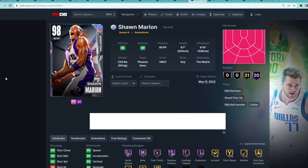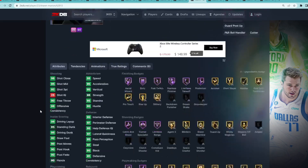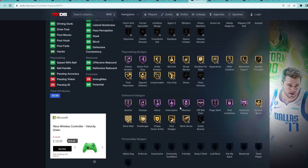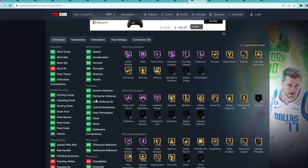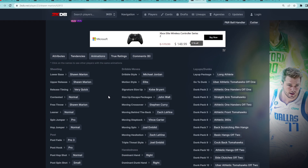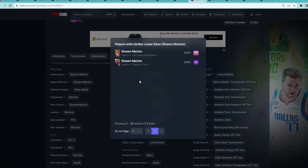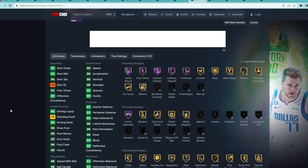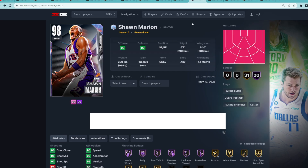At number 10 is the Galaxy Opal Shawn Marion, because I feel he's a little more usable in game. Being a 6'7" small forward with a 6'10" wingspan, he gives you great defense — 95 block, 97 steal, 97 lateral quickness, 97 perimeter, 95 interior defense — with Hall of Fame defensive badges. He's great going to the basket and just a great all-around card, except his jump shot is very questionable in game. If you remember the Pink Diamond Shawn Marion, he was solid even with the same jump shot, so I think this Galaxy Opal version is just a little bit upgraded.